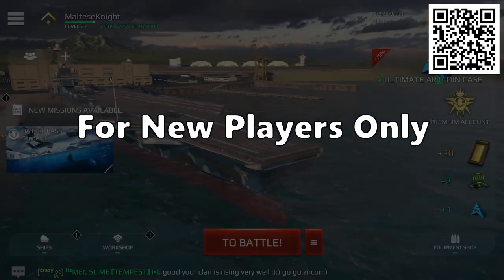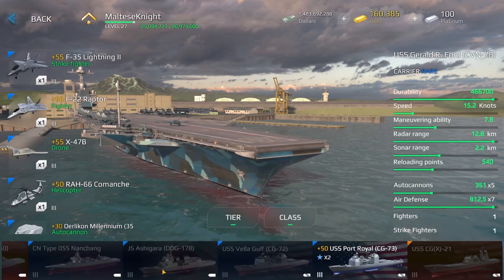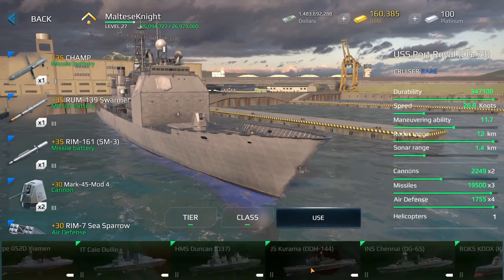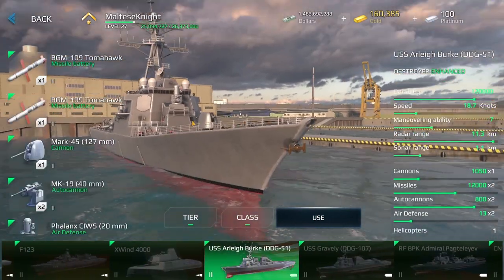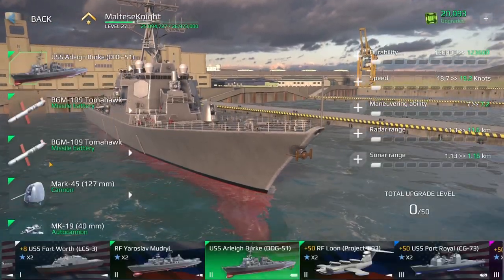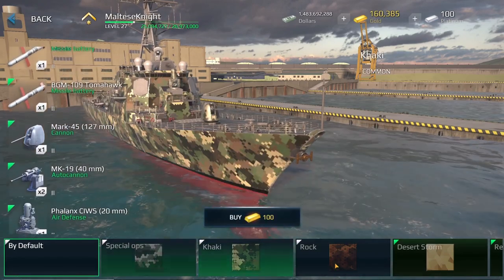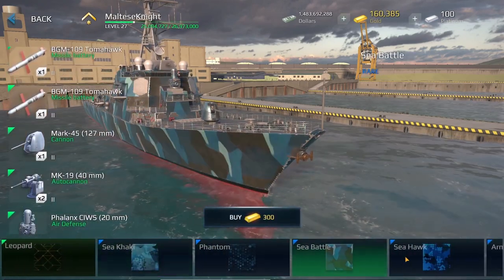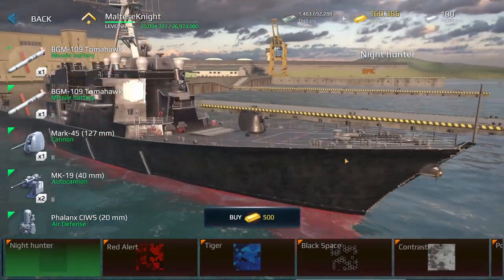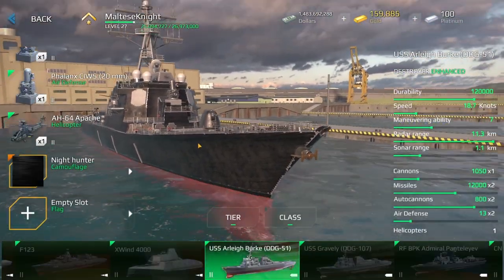But I want to try a different game in a different class of ship. I'm thinking we either do Port Royal or we should do the Arleigh Burke. Let's do Arleigh Burke. So let's play the Arleigh Burke — here it is. Famous destroyer. Should we put a camo on it? Stealth camo on the Arleigh Burke. Alright, I'll go into a game.